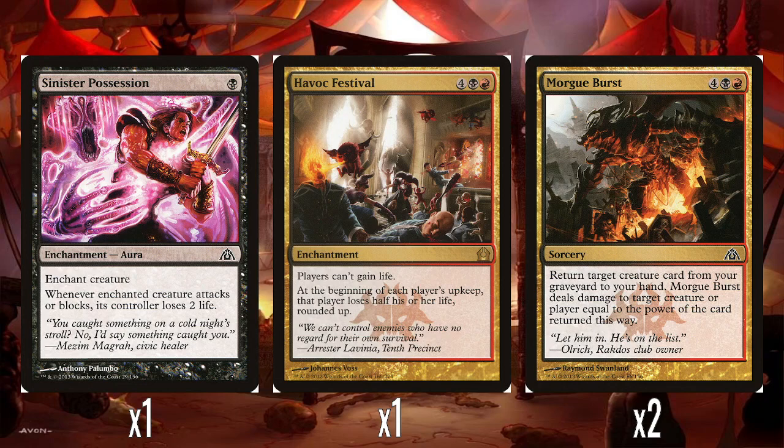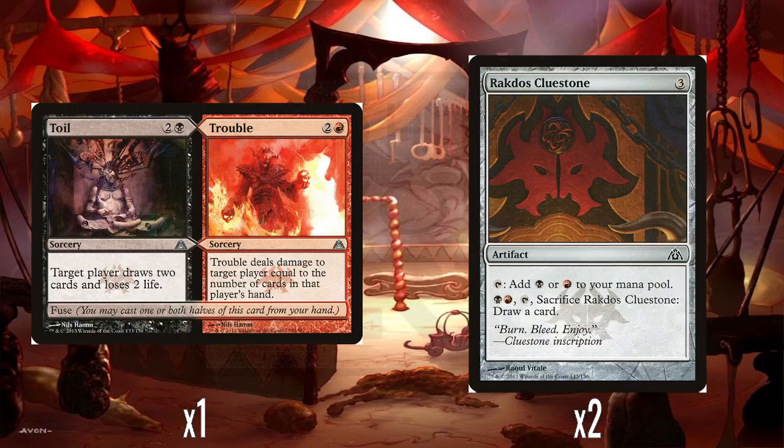Two Morgue Bursts — 4, 1 black, 1 red, sorcery speed. Return target creature card from your graveyard to your hand; Morgue Burst deals damage to target creature or player equal to the power of the card returned this way. This is so expensive at six mana, and at sorcery speed, for such a mediocre effect. I mean, it does hit creatures and you've got some fairly big creatures in the deck like the Minotaur Aggressor, but it's just so expensive — just to get a Raise Dead effect and a bit of burn damage. This deck is really not doing it for me.